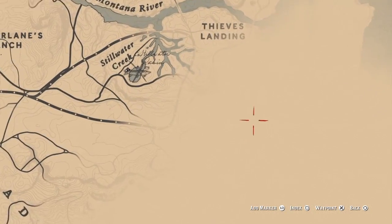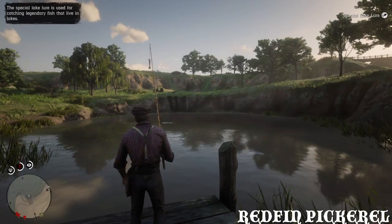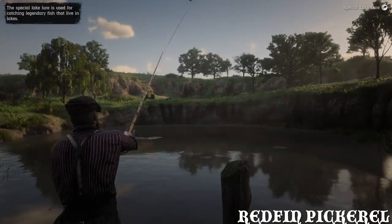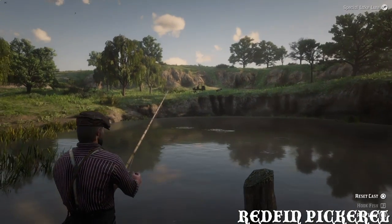All you want to do is head down here to Stillwater Creek. You can see Thieves Landing right there, and off to the left is going to be where you want to go. Cast in with a special lake lure and then catch him. It takes literally two seconds because he is a really small fish, so it doesn't take that long to pull him in.